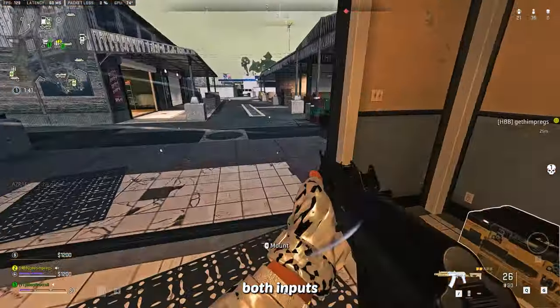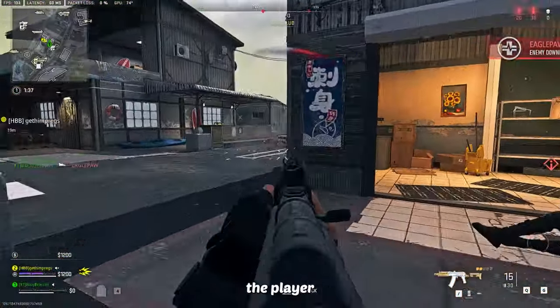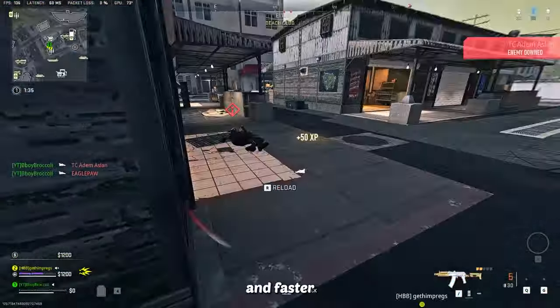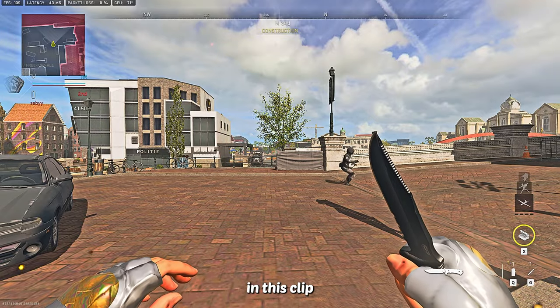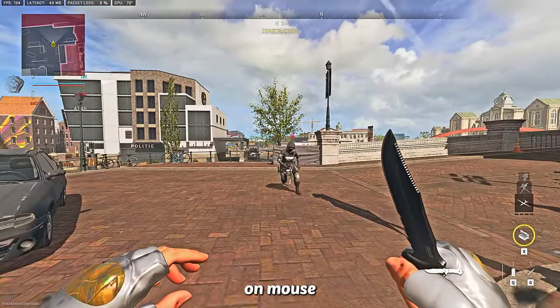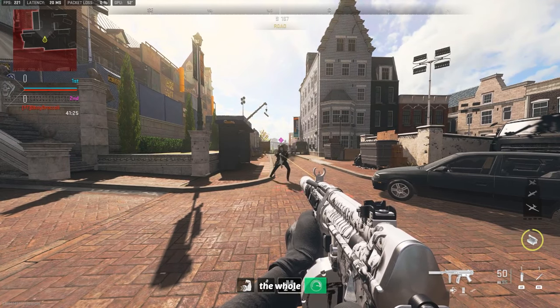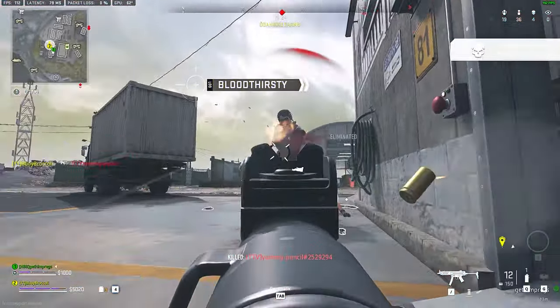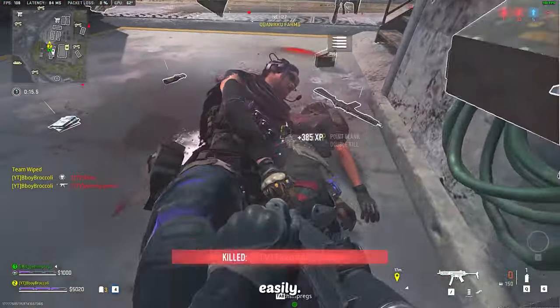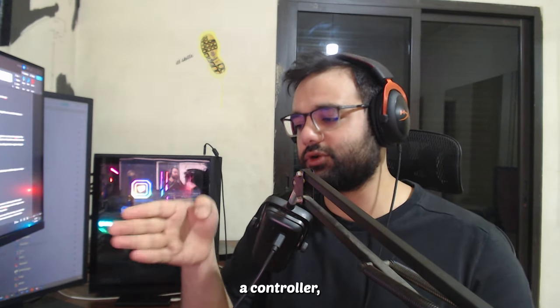Movement on both inputs is generally the same: higher sensitivity gives the player snappier movement and faster reflexes. As you can see in this clip, my friend on 20/20 sens on controller and I on mouse and keyboard at very high sense are both able to strafe right and left continuously, making ourselves hard targets. But since mouse and keyboard players can always snap instantly into a direction, mouse and keyboard takes a point here.